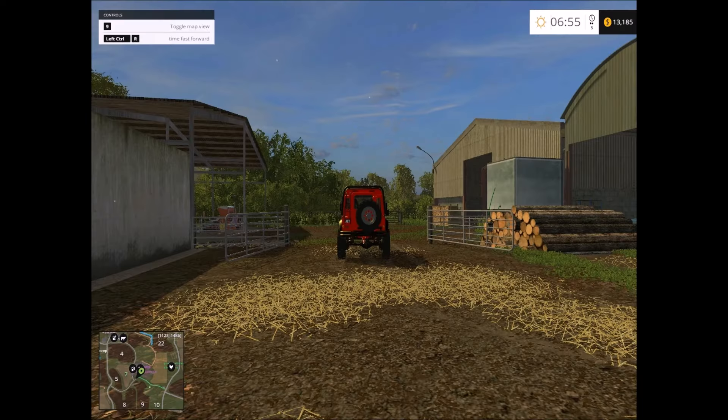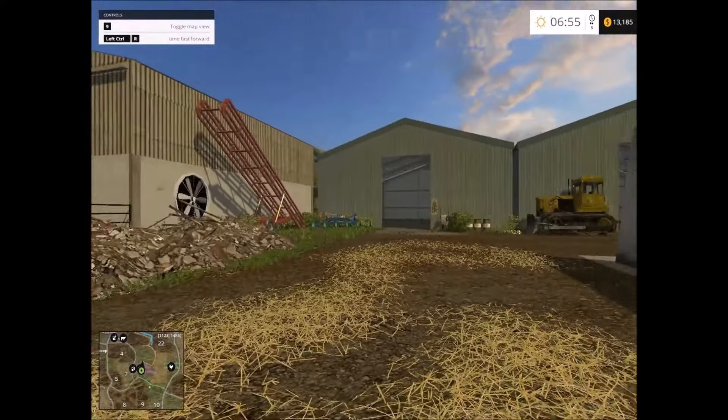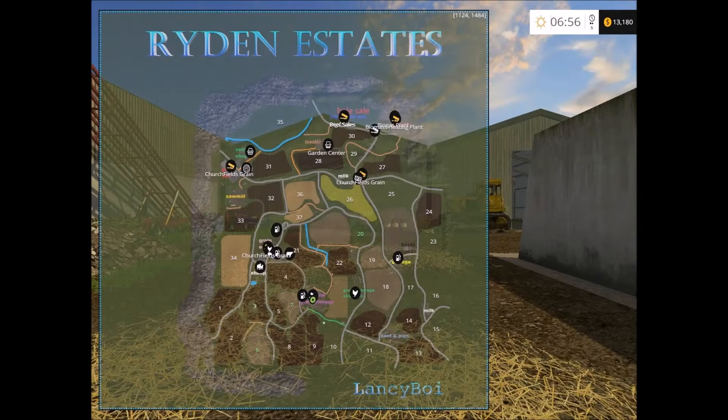Here we are on the main farm. Everything is parking sheds. This is one of the farmyards and we have storage here. We are at one of the main farms, we have another farm, we have the animal farms in different areas, so there are lots of small farmyard areas.